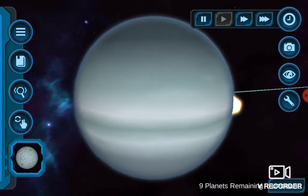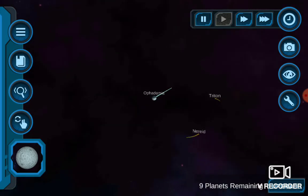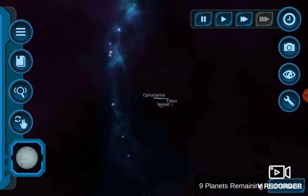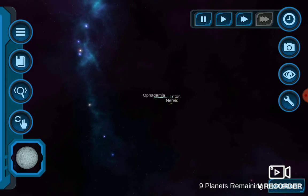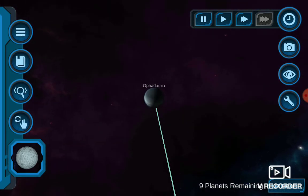Opidamia is the winner, but actually Neptune is the winner because it's quite big. Let's see what happens. The moons of Opidamia are now gone, and only the remains of Neptune are there.